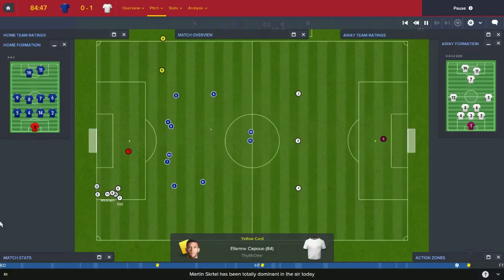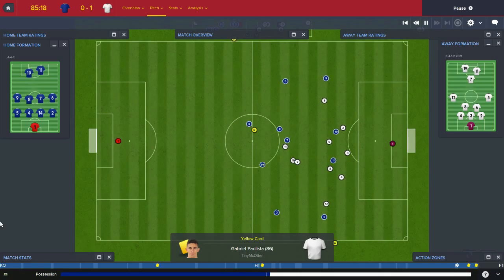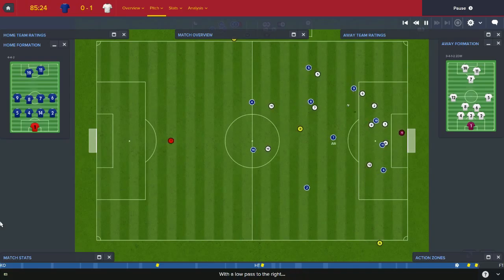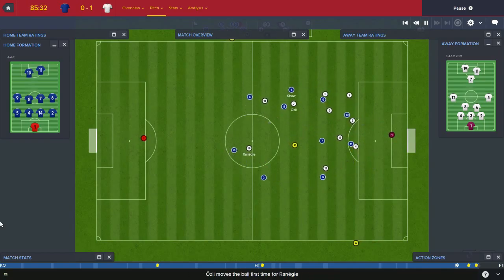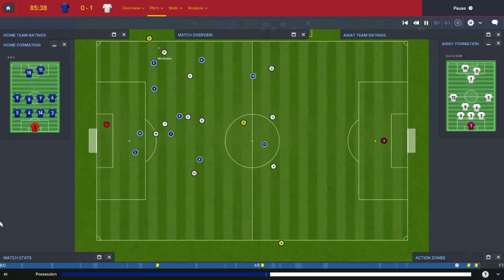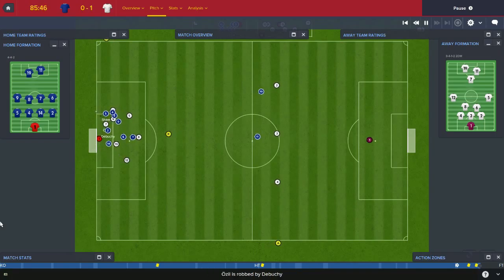Kapu gets booked for Tiny. That's a booking for Gabrielle for Tiny as well. Shaw, first time to Gerardo. Gerardo, cross-field to Ali — tackled by Kapu. Out by Mbemba, looks for Wickham. Skirtle nods it on, picked up by Ozil. Ozil, first time to Reneji. Reneji — lovely ball into the path of Wickham. Good counter-attacking stuff here. Conor Wickham finds Lamella the wing back. Lamella to Ozil — Schwarzer saves. Ozil again — out by Shaw for a corner.